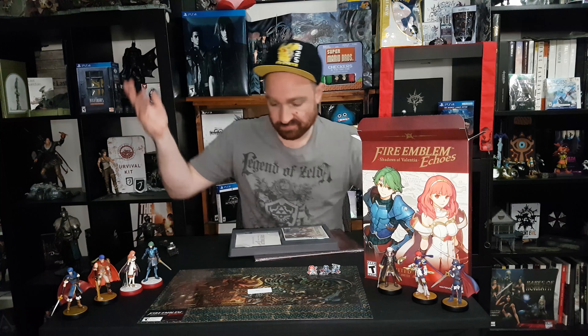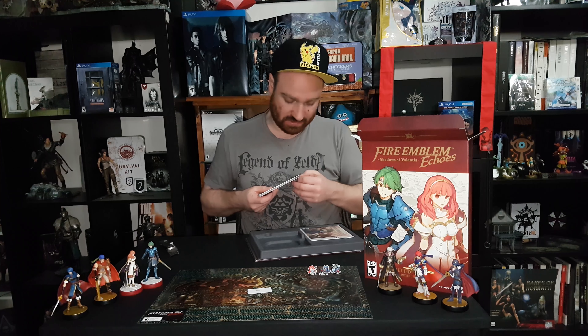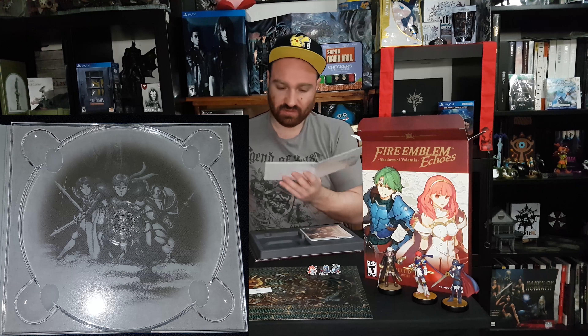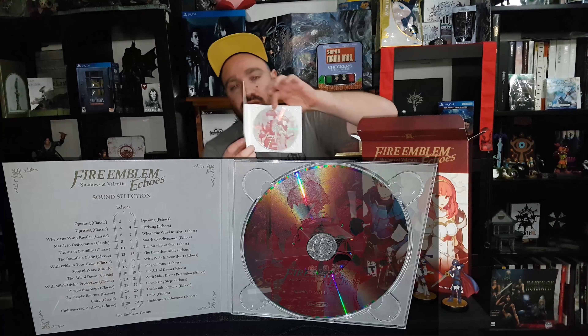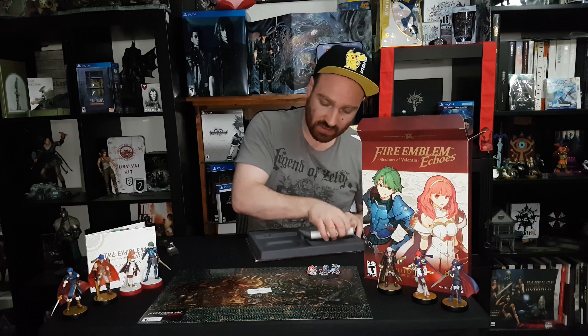Let's move on to the soundtrack. Opening that up here — Fire Emblem Echoes: Shadow of Valentia sound selection. Opening it up, you have 30 songs on the CD. Underneath you have the artwork, which looks pretty good — kind of an anime style. Then you've got the cover art on the disc itself, and nothing on the back though, just Nintendo.